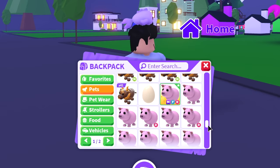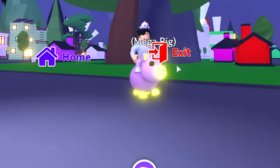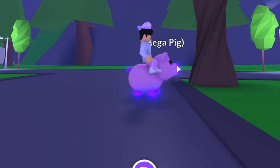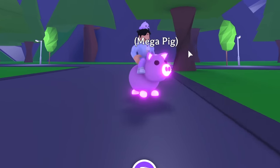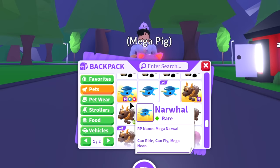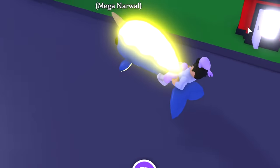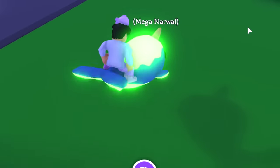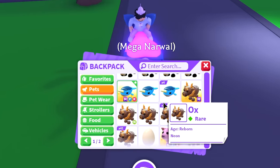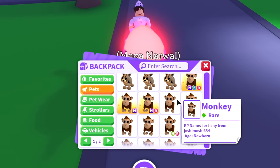We have the mega pig — I don't really like the mega pig animation, it looks like it's barely moving, but it's still a cute pet. We have the mega narwhal, one of my favorite pets — I love how you can ride it, your body goes all over the place. We have the ox, the musk ox, the Christmas one. We have like three mega monkeys, some hyenas, and a mega hyena.